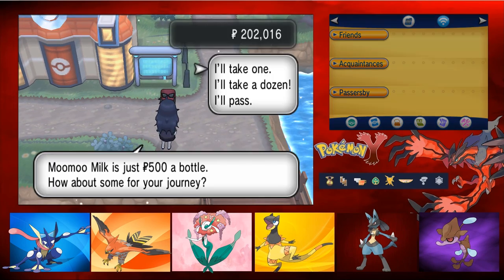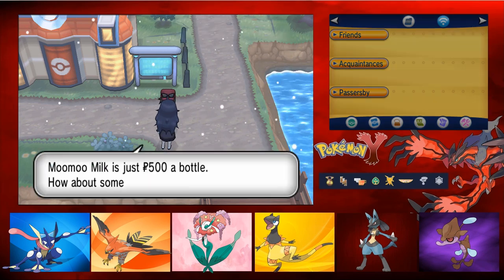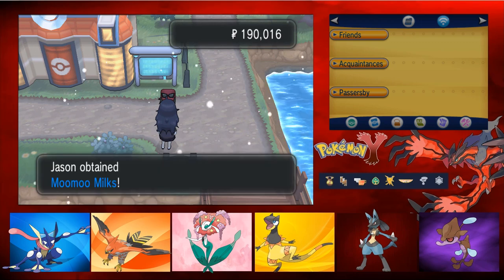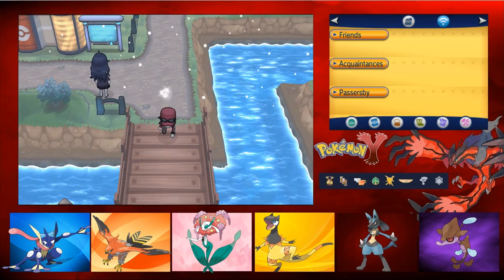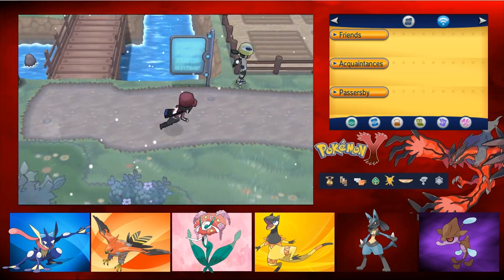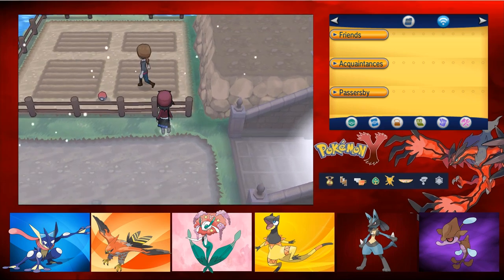First off, in this town, we can buy Mumu Milks and I'm telling you, buy them. For now we're still about 100 HP on most mons, so I'll just buy a dozen. They're very, very cheap to get and they're very useful. Let's explore this town just a tiny bit more though, because there are some items and some buildings that we can have some interest in.